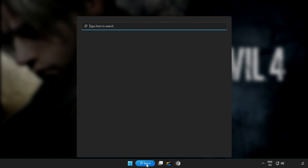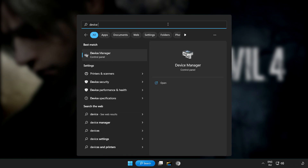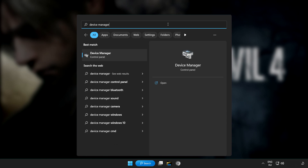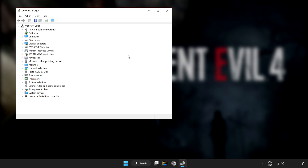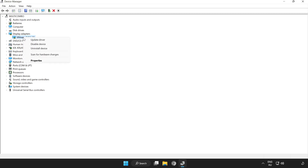Click the search bar and type Device Manager. Click Device Manager. Click Display Adapters. Select your display adapter, then right click and select Update Driver.